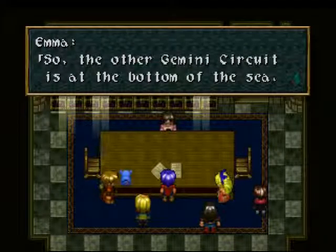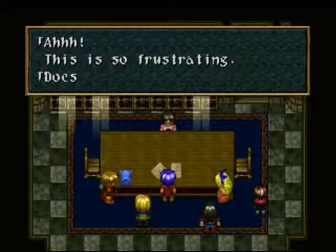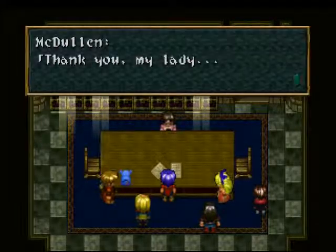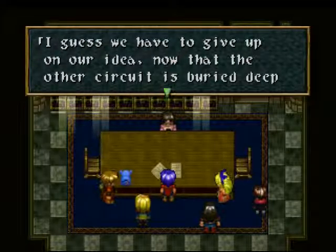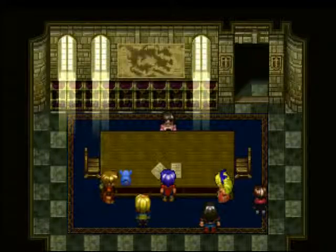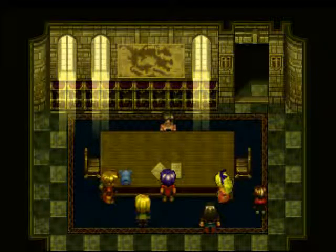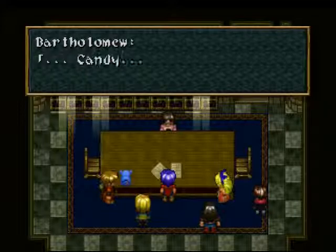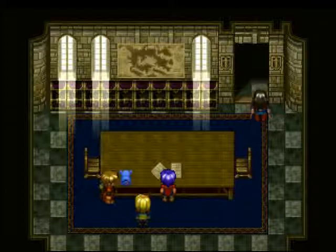So we lost the ship and we lost the Gemini Circuit. The other Gemini Circuit is at the bottom of the sea. 'My poor Sweet Candy! This is so frustrating! Does this mean all our efforts were for nothing?' Even McDolland did a good job. 'The Gemini circuits only work as a pair — I guess we have to give up on our idea now.' 'Don't give up everyone — there must be another way.' And everybody just files out of the room in despondency and frustration.